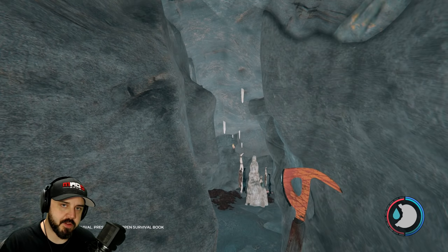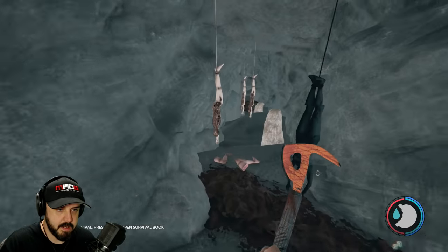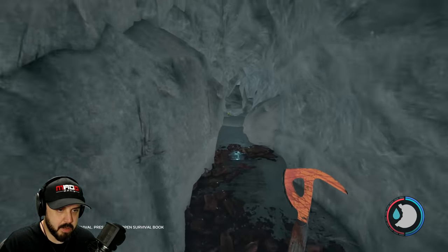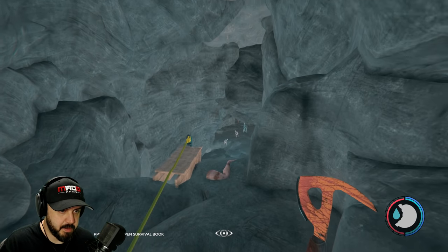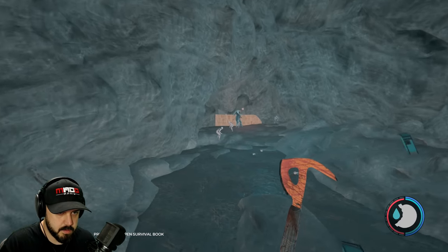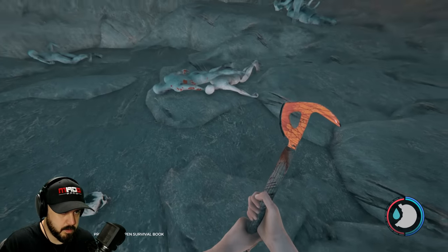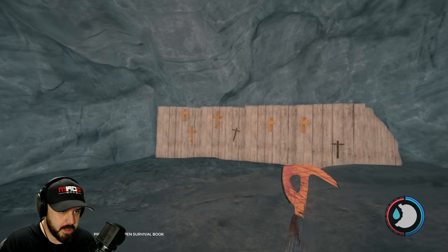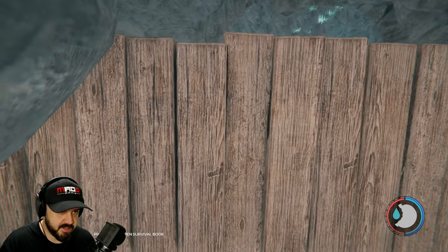I've already cleared out most of the enemies down here, so we're not going to have to deal with a lot of that. You want to run past all the dead hanging bodies. Never mind — here they are. You're going to be faced with a mutant and two cannibals — actually three cannibals. You want to knock your way through the first barricade and onto the second.